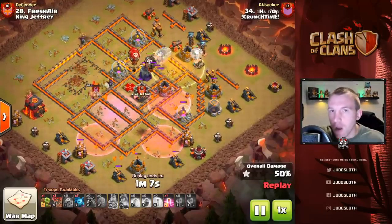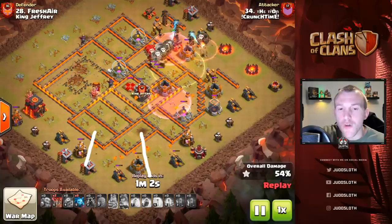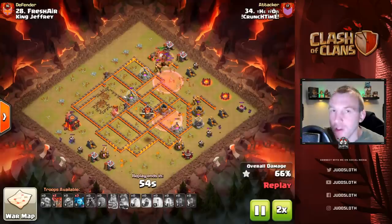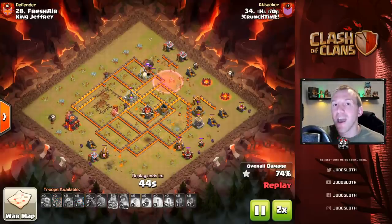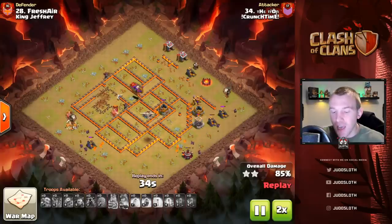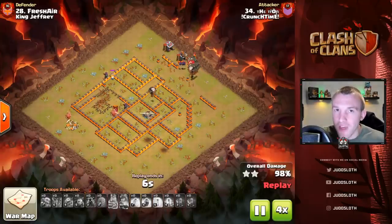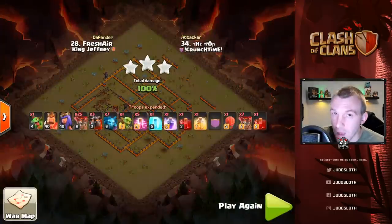We have the balloons coming in surgically with haste spells, and as the balloons clump up that is when you use your heavier spells — rage spells, heal spells, which are two spell slots — to get maximum benefit. Towards the back end of the base, if you have splash damage from a wizard tower you need a plan: either a spell for that area or simply a couple of loons to distract it, which can always work well.